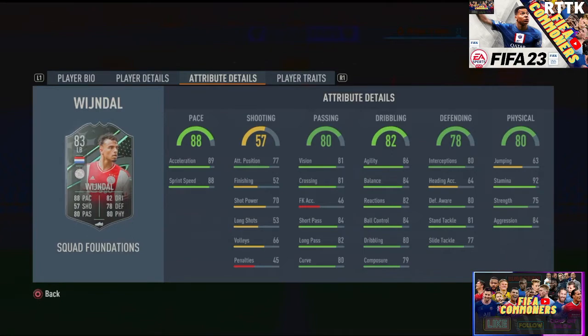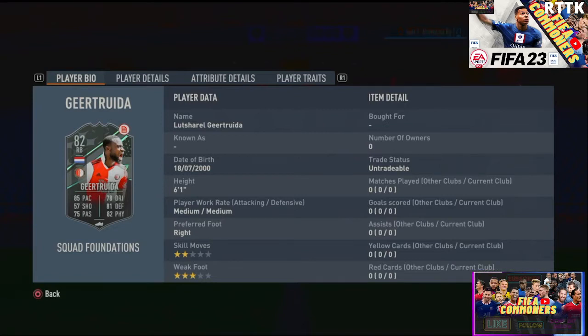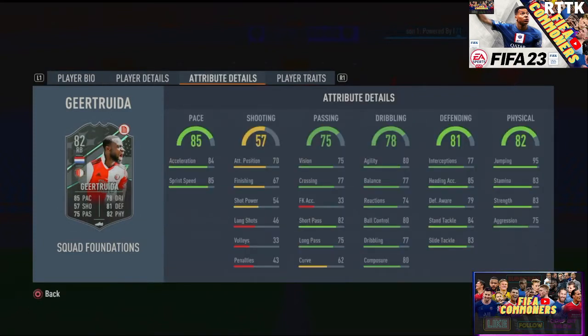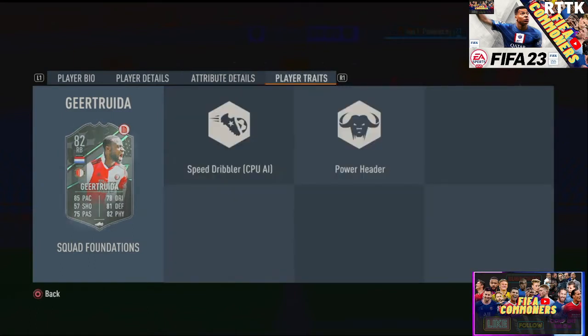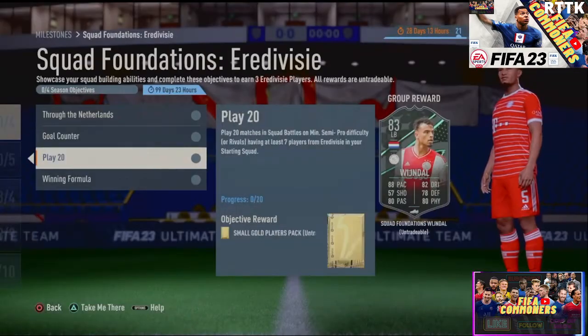Moving on to the Gear Truda card — he's a right back, six foot one, medium/medium. A right back who's medium/medium means you'd rather have him stay back while attacking; you don't want this guy going forward as he's going to take a decade to turn. Two-star skills, three-star weak foot — not great. Decent pace, decent passing, decent dribbling, but there are so many right backs that do so much better at this stage of FIFA.